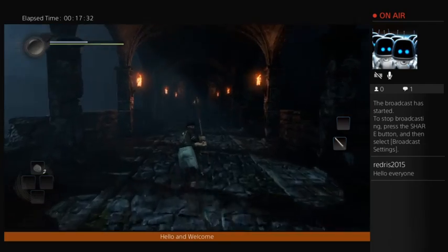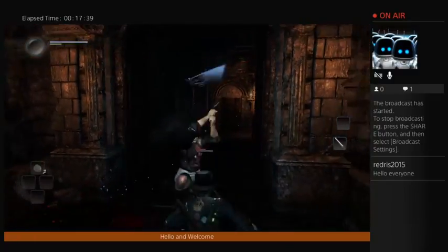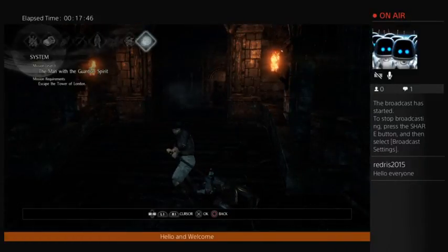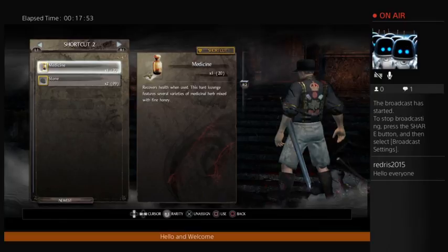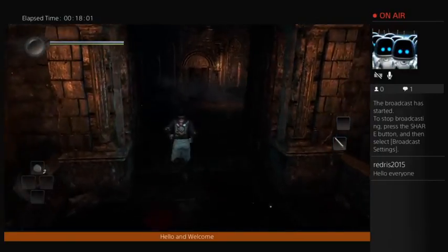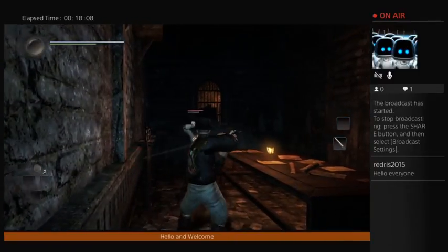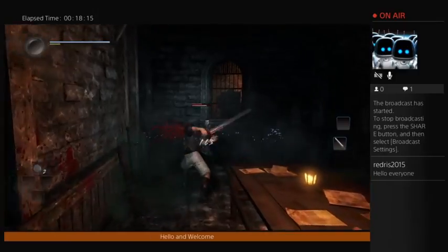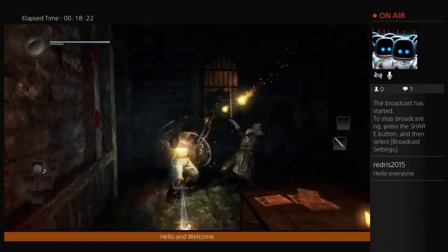Let's try this again. There we go. Medicine. Equipment — shortcut two is going to be my medicine, so it'll be the left option. Which I'm just going to use so I don't die again. There we go, more medicine.